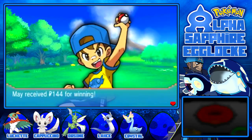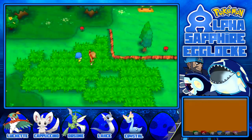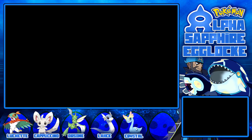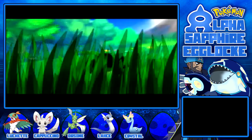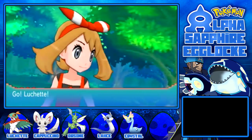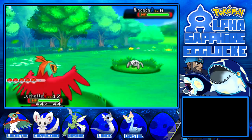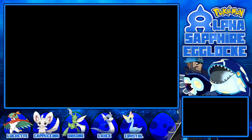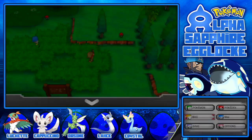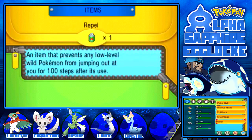So I defeated Youngster Joey - I had to put on a bandage. Your Zigzagoon is meant to be in the top percentage of Zigzagoons, come on Joey. I'm just going to use a Repel, but I only have one. And a Nincada - Luchette, do I spare this? I'm going to spare this Nincada's life because it would just straight up die to a Wing Attack. Where's this Repel? One Repel. Let's go.